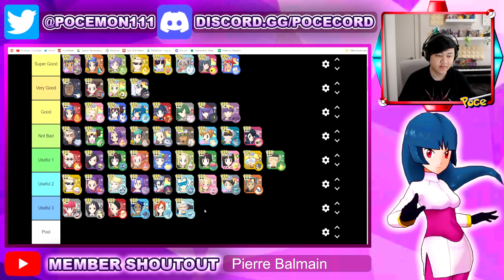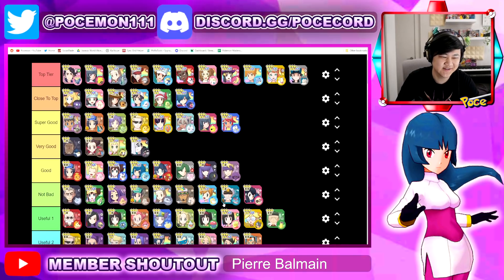We also slightly reorganized the second and third tier over here — we added one in between and moved up a few. We moved up SS Elisa, Palantines B, and Near Sabrina, because these three are just clearly better than the guys down here.